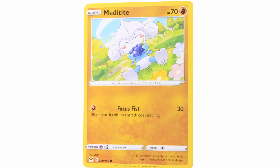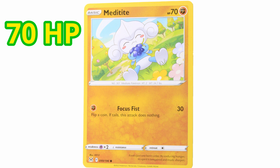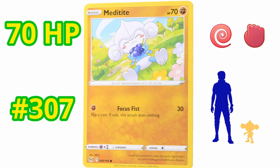First Pokemon of the pack is Meditite! This Pokemon has 70 HP, it's number 307 in the Pokédex, it's called the Meditate Pokemon. It's about 2 feet tall, 24.7 pounds, and its weakness is Psychic types. It just eats one berry a day; by enduring hunger, its spirit is tempered and made sharper. This is a cool, common Pokemon to have.